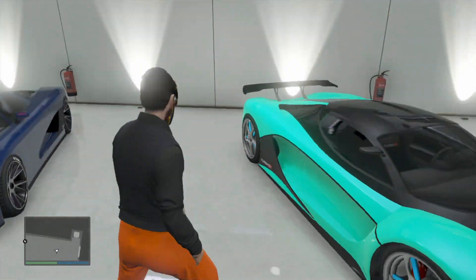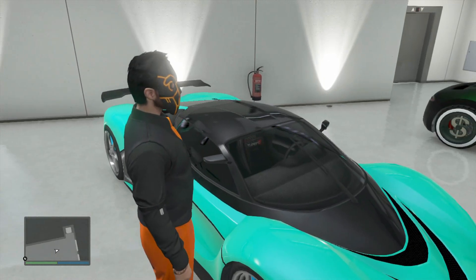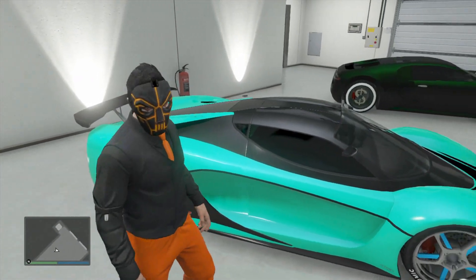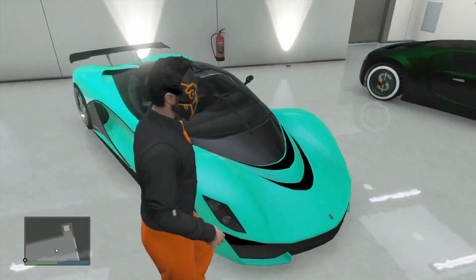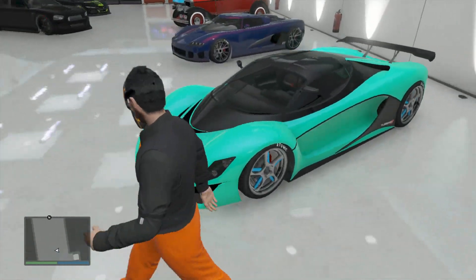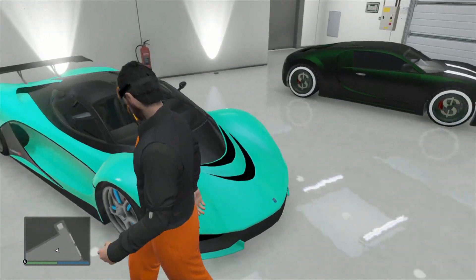Then we have the Turismo. I love this color — although it doesn't go with my outfit, I freaking love this color just because you don't really see it too often. It's got the blue tire smoke and the blue rims and stuff. Oh man, I like that car.